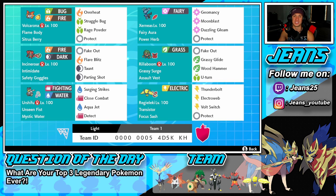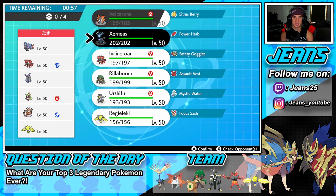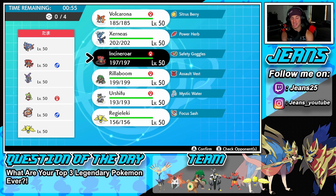Hopping into our first battle and look what we have — going up against a Zacian team, who would have guessed it! I already know most of these battles are going to be jam-packed against Zacian teams. Who should I lead? I kind of want to lead Xerneas and try to get off Geomancy, but I'm not sure that's the play. I could bring in Incineroar for an attack drop and a Fake Out right off the rip.